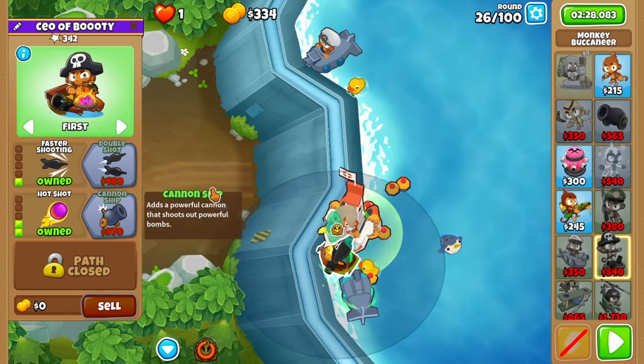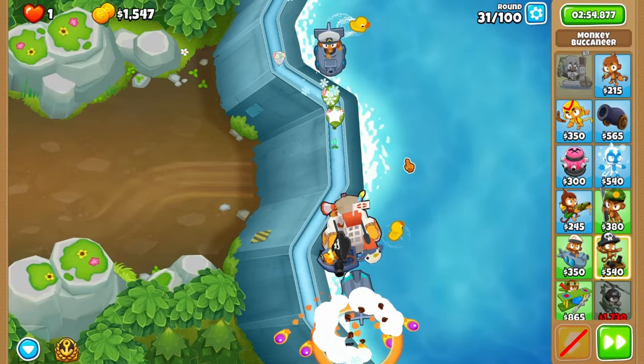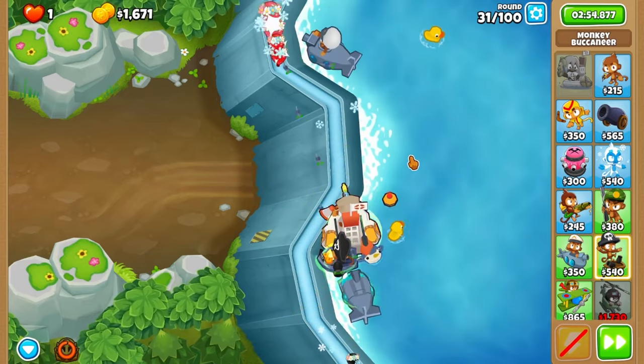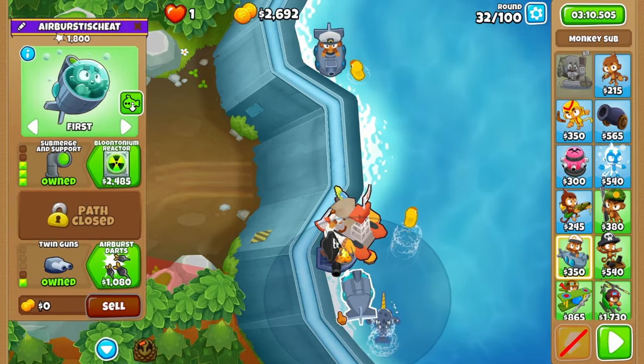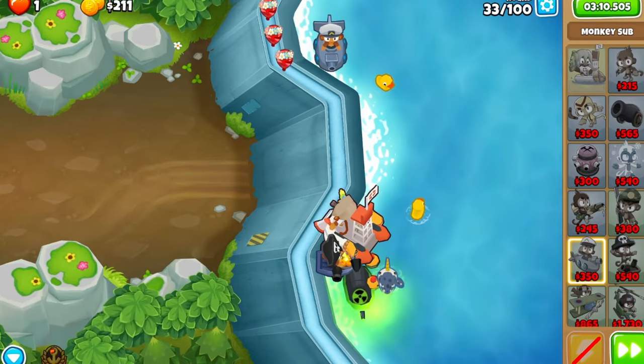Upgrade the ship to hot shots for round 27, then double shot for 28. Play on to around 31 where you'll use naval tactics at the start of the round. For 33, upgrade your sub to reactor and most importantly drop it back down into the water — don't forget that part.